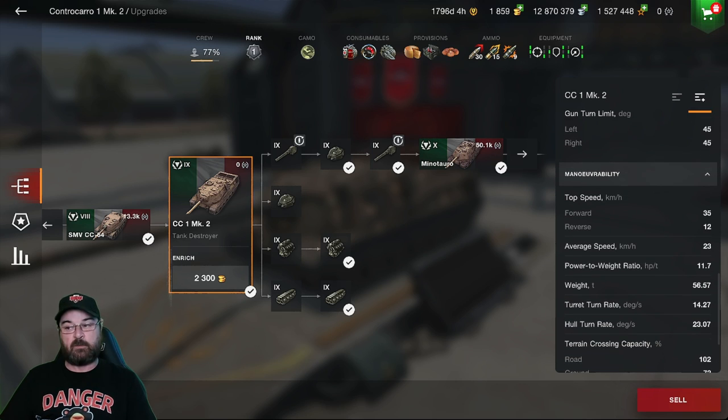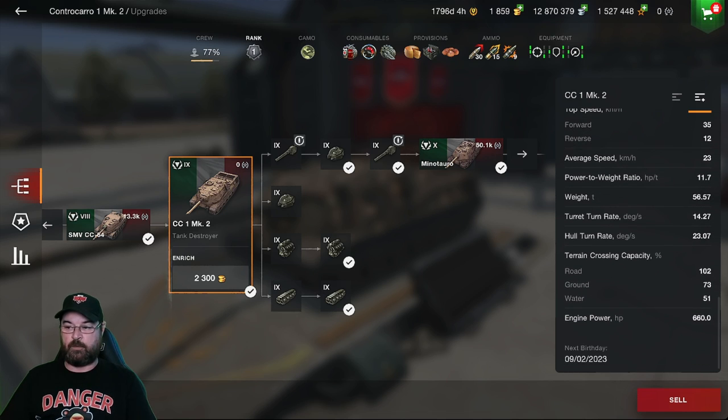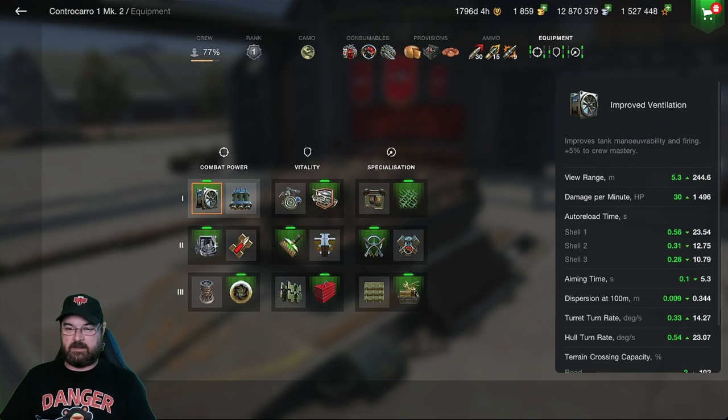Mobility: top speed is 35 km/h but average speeds will be around 23. Terrain crossing ability is reasonable — 102% on road, 73% on ground, and 51% in water. Now let's look at what equipment I'm recommending for this tank.